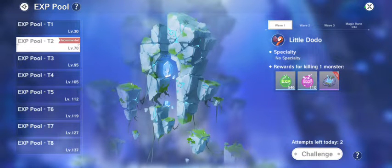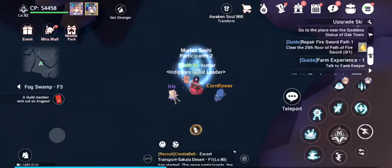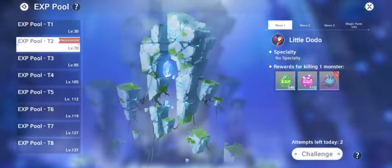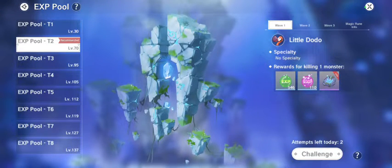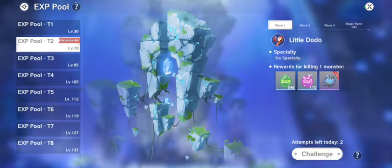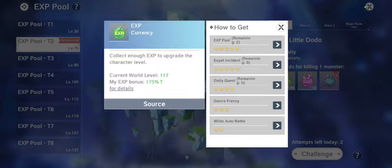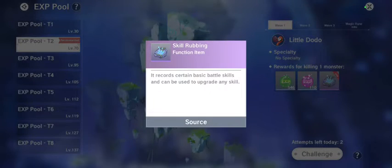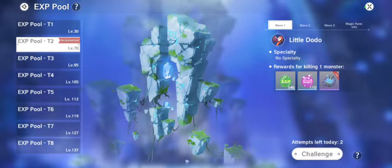Welcome to my video. In this video we are going to do one of the daily quests, which is XP pool — the T2 XP pool specifically. I will show you two important things you have to note while doing this. The T2 XP pool gives you XP, which is the basic currency, then the flower currency, and the skill rubbing, which is very useful for tanks. You will get these three things here.